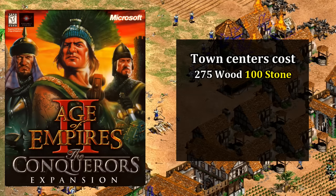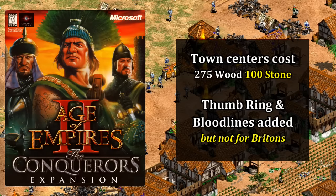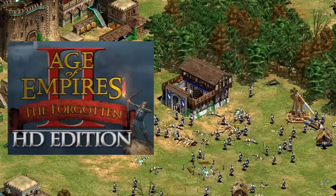The Conquerors expansion brought a much-needed nerf to their town centers, now requiring 100 stone to build, which Britons did not receive a discount on. Also important to remember is that this is when thumb ring and bloodlines were added — making cavalry stronger and archers more accurate and faster-firing — yet neither tech was given to the Britons. This is an interesting decision: taking the prototypical archer civilization and denying them accuracy on their archers while many of their competitors would be improved. This is also when Longbowmen gained plus two against spear units and when their unique tech Yeoman was added, giving plus one range to archers and plus two attack for towers.